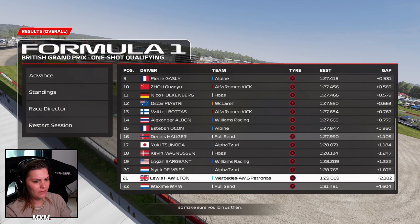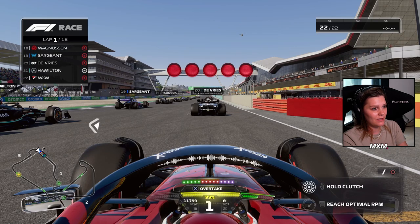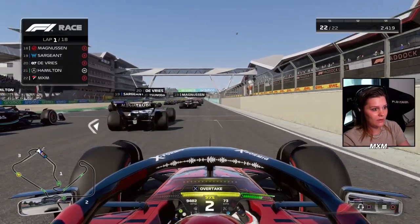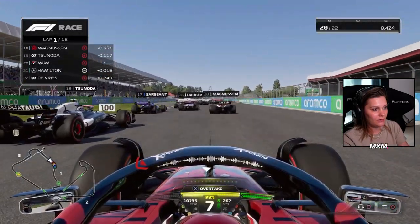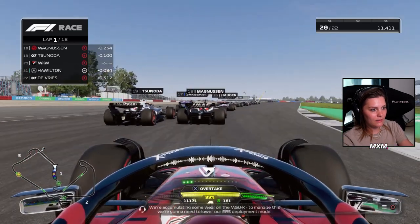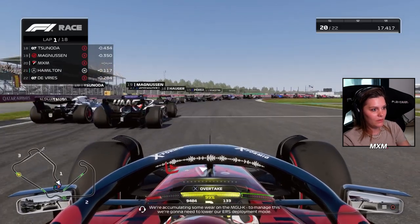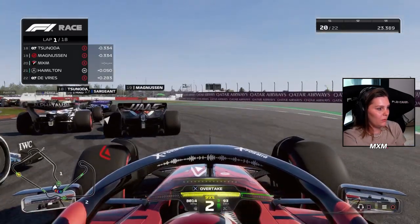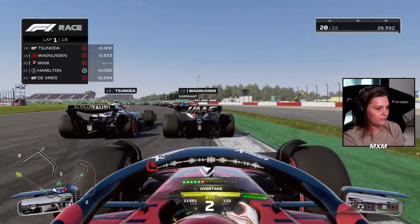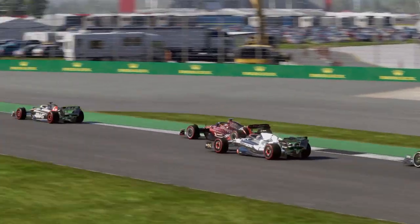Hamilton also had a problem maybe. Let's follow Hamilton through the pack. Starting on the soft tyre, Lewis again on the hard tires - I don't know what the Mercedes strategy is, but it's not a good one. De Vries not getting off the starting line at all. We are taking it easy here. MGU-K is worn - that's not what we want to hear at the beginning of the race after we've just changed some parts.